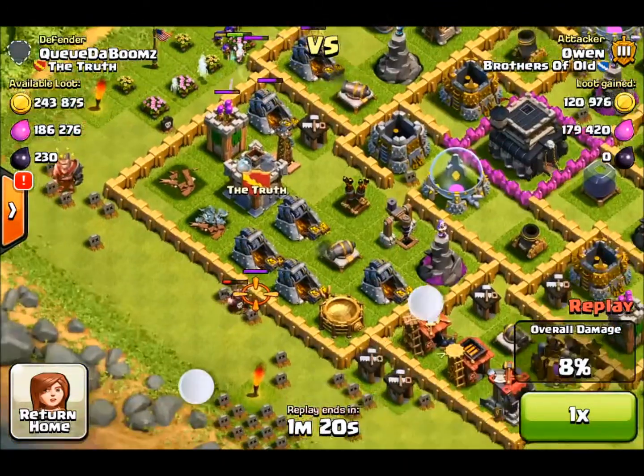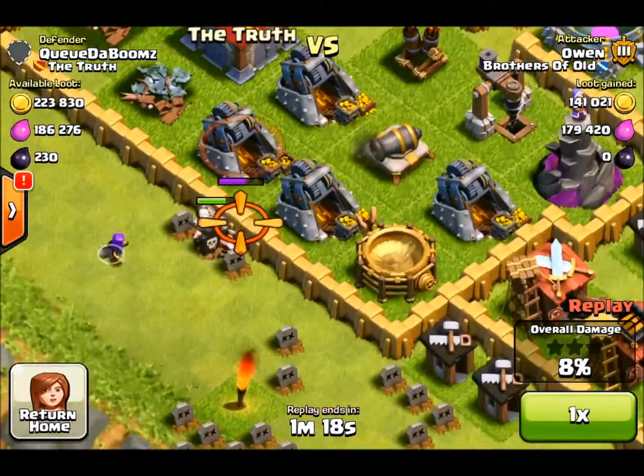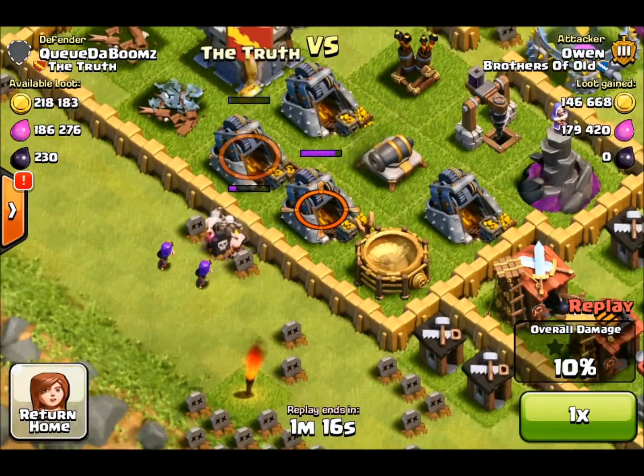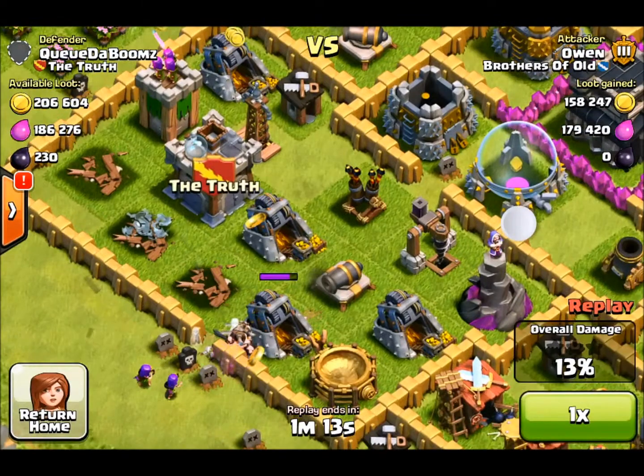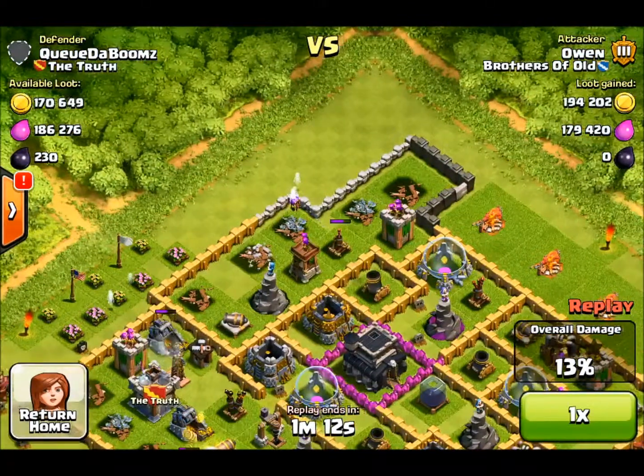I've already put down my barbs and archers at the top — they're just a distraction. Then you put down the barbarians first, as I've just done here. Hopefully they break through the wall. I haven't got much health left, so just drop two archers — they're going to break through here.